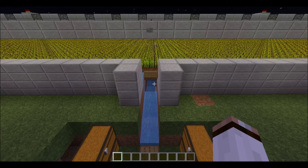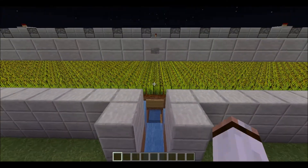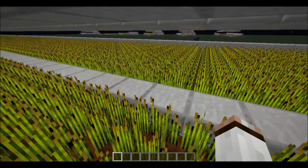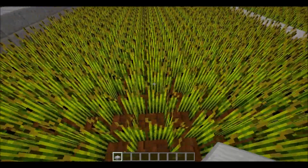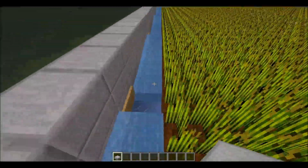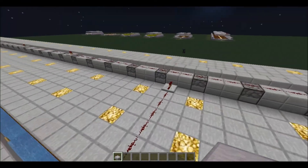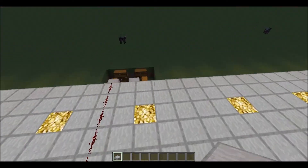Hello and welcome to an update on the wheat farm. I came up with a way to make it twice as wide, fitting twice as many wheat on each row. I did that by placing water in the middle to hydrate this part of the soil, while keeping water on the other side to hydrate the other side. And of course lighting to make it work. The circuitry and placement of dispensers are still the same. Let me show you an example.